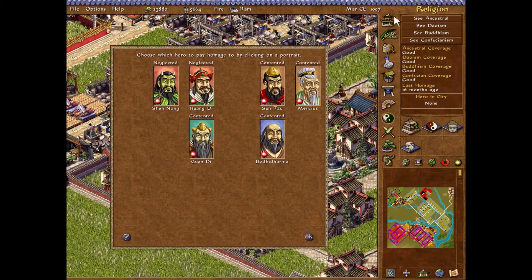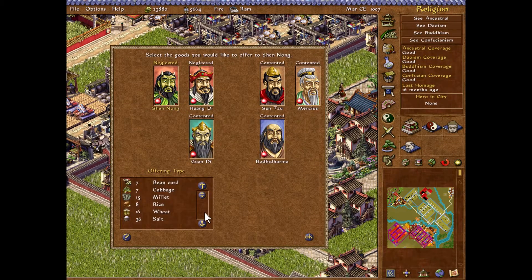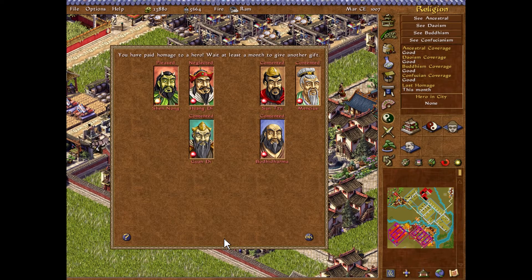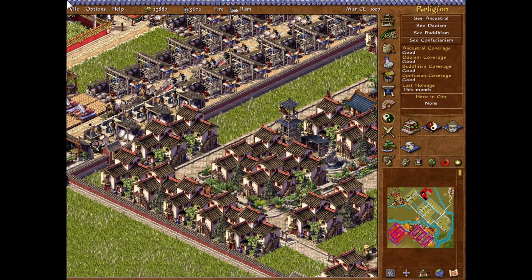The gods — I keep forgetting the gods. Thank goodness I don't have to sacrifice to all of them. We have plenty of ceramics. I don't really want you to come into town, but I can offer mediums and make you quite pleased.